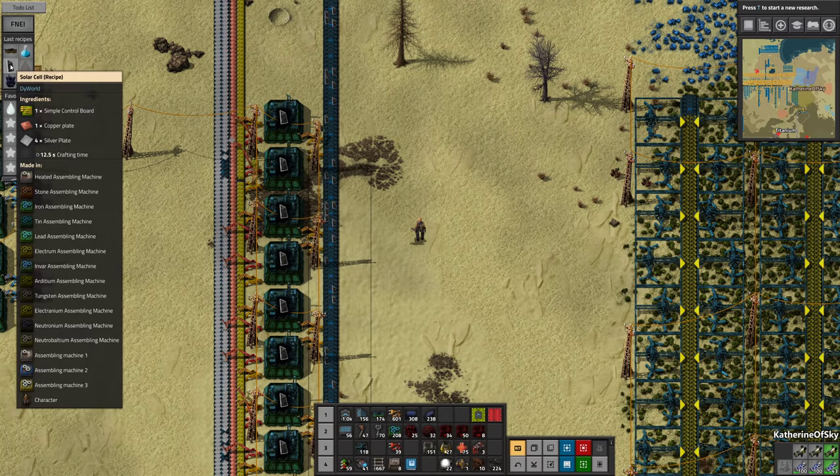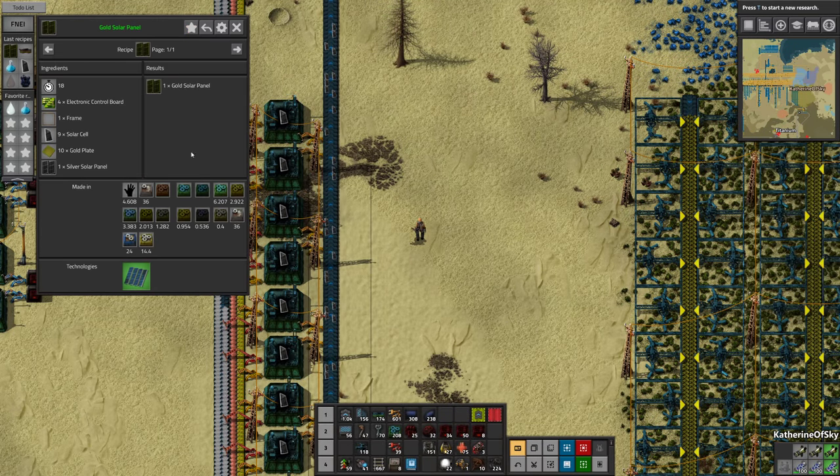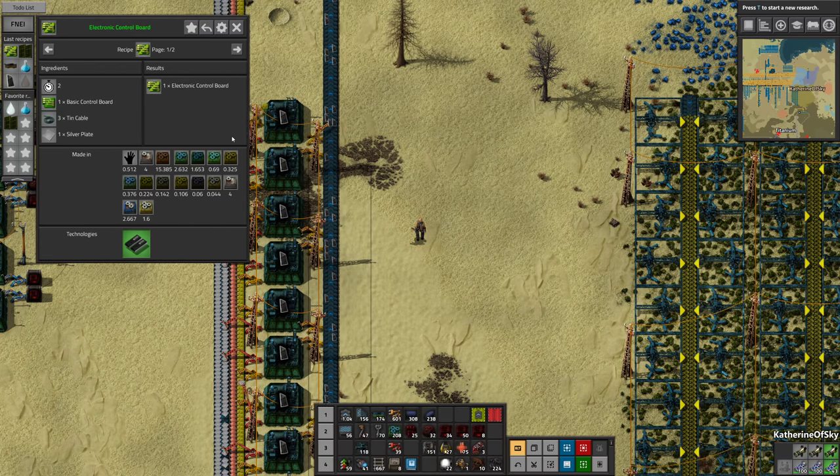I think that's the next thing we need. Let's look again at this — gold solar panels. So we need frames. Wow, we need stuff for this. Let's put this as one of our favorites so we can look it up again. Electronic control boards — I don't think we have that at all. So this is something we'll need to make.